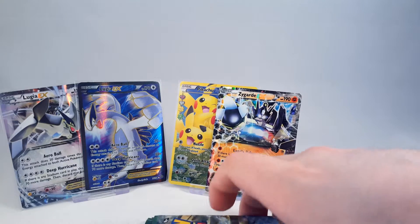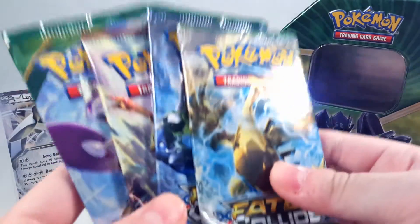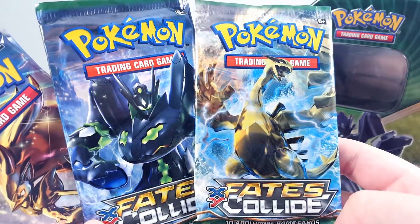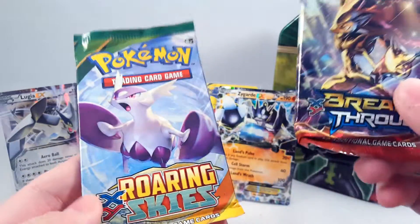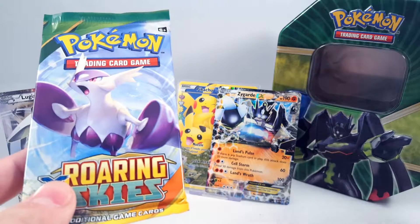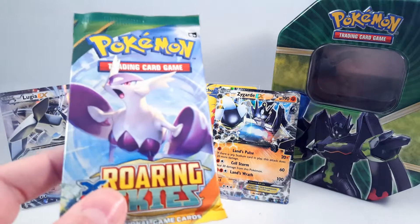You also get four packs of cards. We have two Fates Collide — one of which has my favourite Lugia, and the other is Zygarde, fittingly. We also get a Breakthrough pack, which is the Mewtwo-centric one. And we get a Roaring Skies pack — I wasn't expecting that. Roaring Skies is quite sought after because, as far as I know, it includes the Versus Seeker card and also Shaymin EX, which works for a variety of decks.